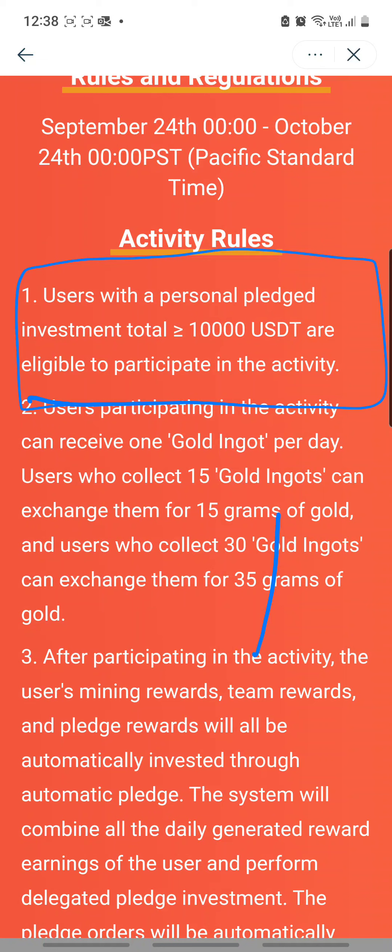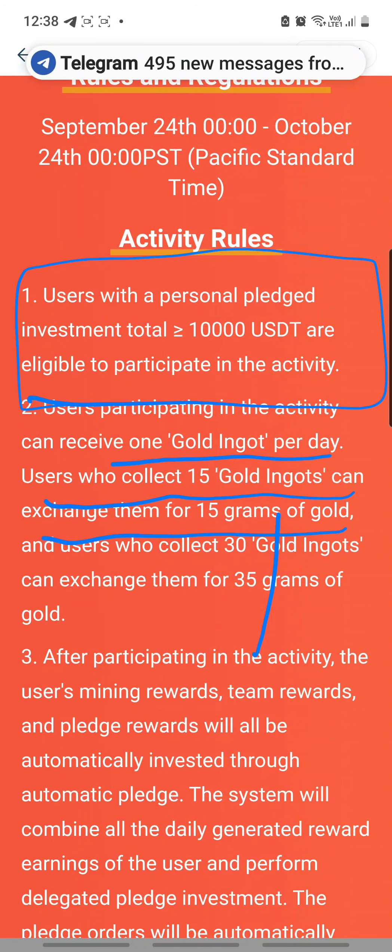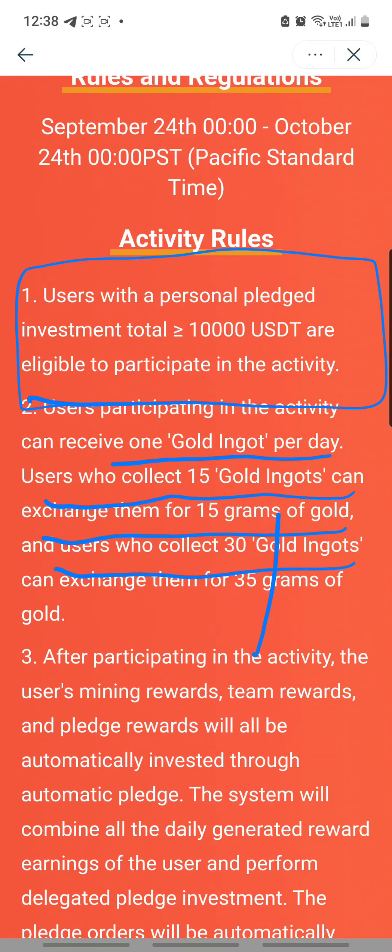What you gain is pretty attractive, really, because you will get to receive one gold ingot per day. Users who collect 15 gold ingots can exchange them for 15 grams of gold. And users who collect 30 gold ingots can exchange them for 35 grams of gold.